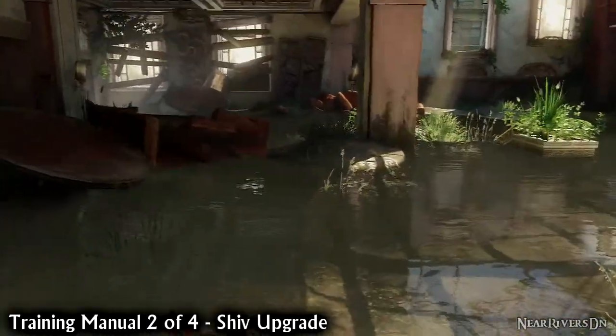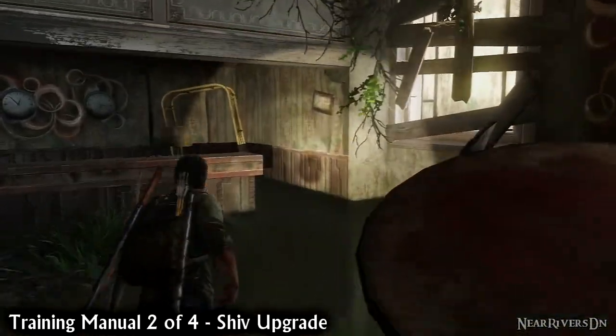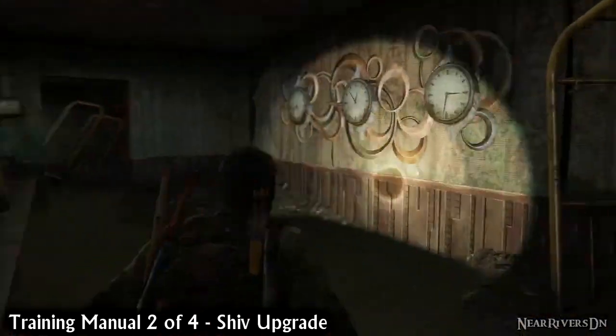With your newfound safe combination, head back downstairs to the ground floor and go behind the reception desk to the safe. Pop it open to find the next training manual.